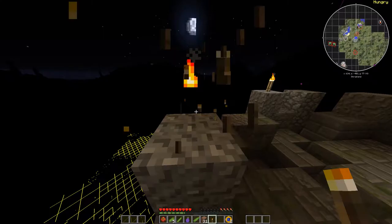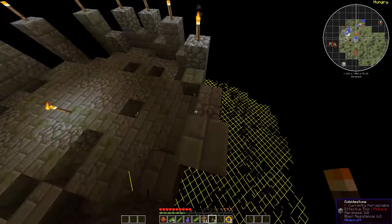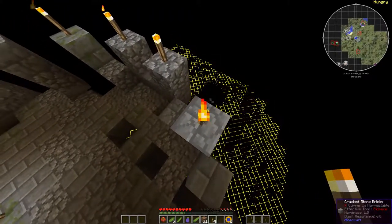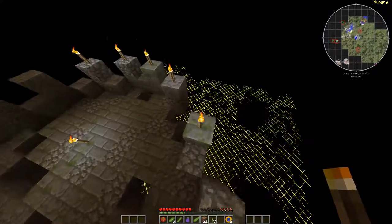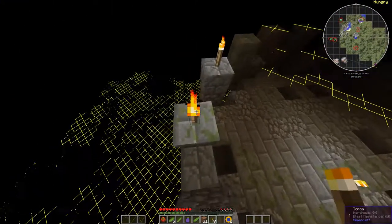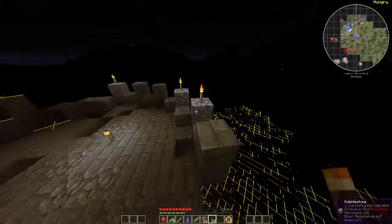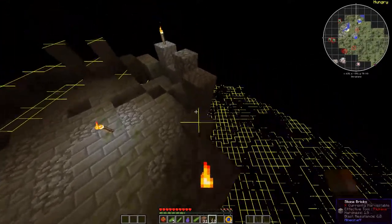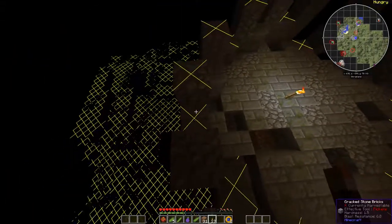This is going to be our base of operation right now because we don't have a better place. See how dark it is — you cannot see anything. I don't want bad guys to spawn, so I'm going to put torches around. Let's go ahead and fulfill our quest — we still need to make a chest.